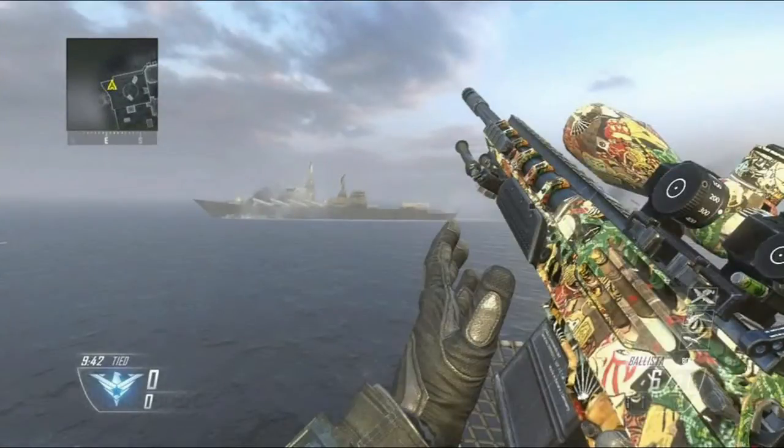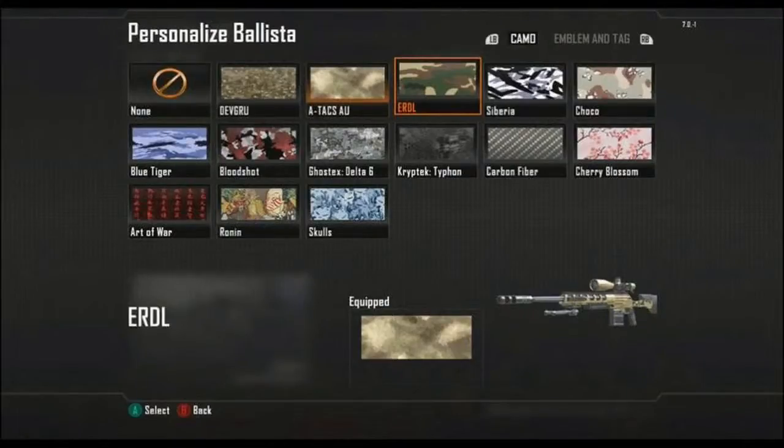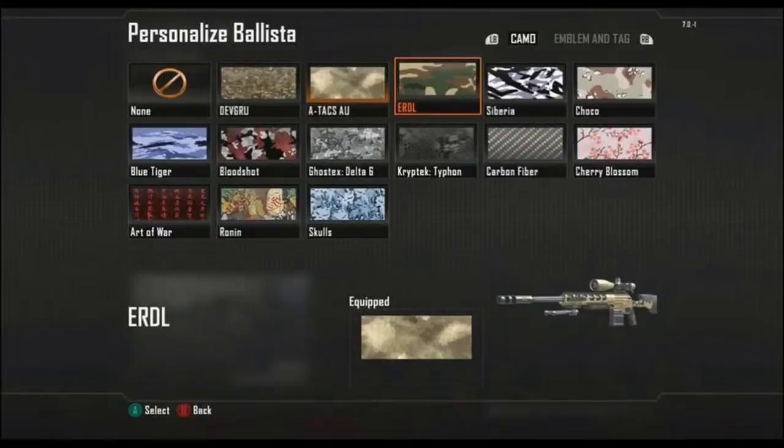One more after this guys, so far. So here we go guys, this is all of the camos here. If you're wondering where's gold — well there is gold. Gold is confirmed for this guys, but the picture I have does not have gold on it.